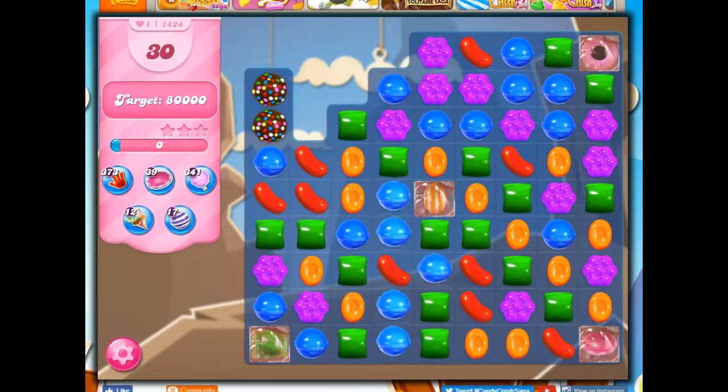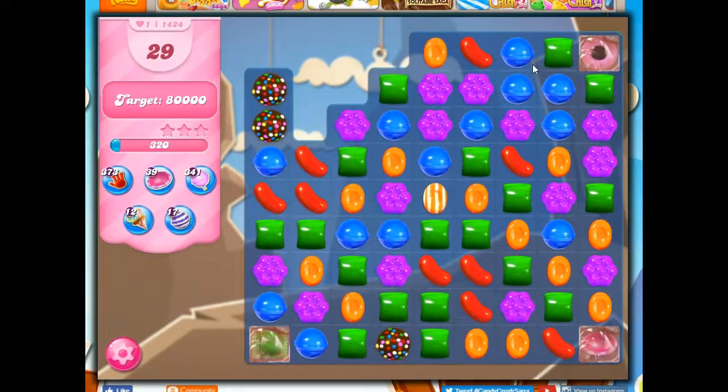Now, it looks like I've got a lot of opportunities on this board. I've got two color bombs, a raft, a UFO, and a coconut wheel just to start, and I don't think I have any automatically activated specials. I've got 30 moves to make 80,000 points, and I don't think I'm going to have trouble, especially because the best way to get points is color bombs, and not only do I have these two, but right away I've got this opportunity — I'm going to take it.